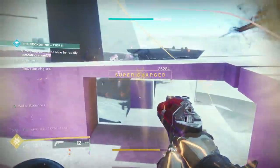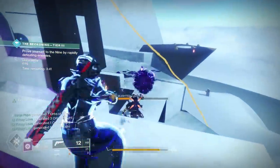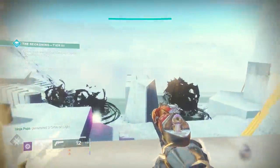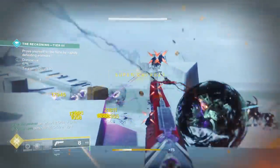When it comes to subclasses, things are mostly going to stay the same as in Tier 2. You want a Night Stalker with Orpheus Rig, a Top Tree Nova Bomb with Skull of Dire Ahamkara, and either a Well of Radiance Warlock or a Sentinel Titan with the Bubble. Tether for adds, Well or Bubble for survival, and one or two DPS Supers to hold off the mini-bosses.